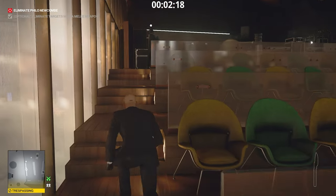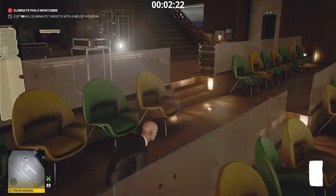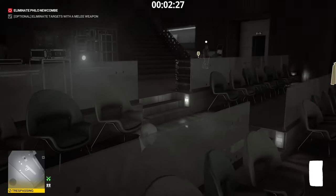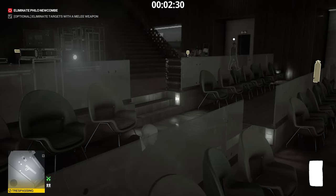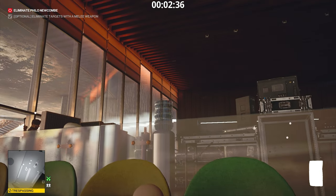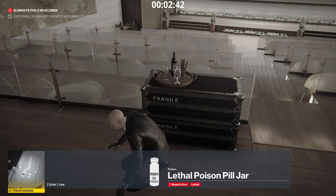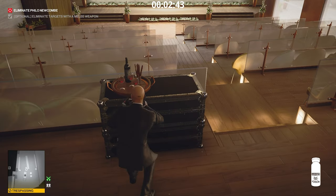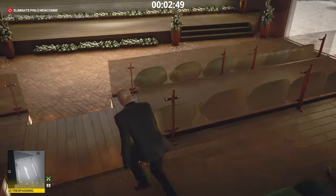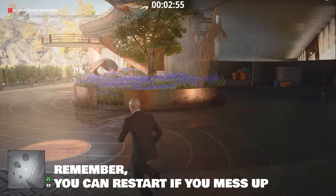Now we've entered the movie theater — take a sharp left and head up the stairs. Here's the trickiest part of this mission: you're going to need to throw the brick right where I'm about to throw it to distract the two workers and the guard in this area. There's also another woman on the right-hand side. Distract these guys, head up, poison the drink, and just get out of there as fast as you can. This is the riskiest part of this strategy.